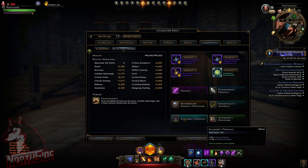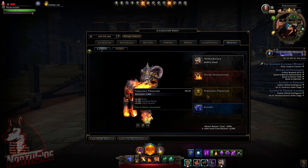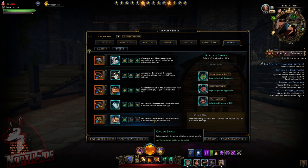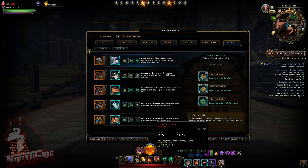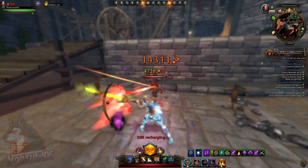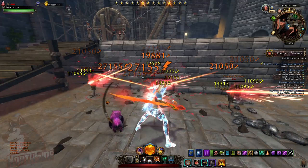For mounts I have Divine Intervention to push mobs away, and Roche's Predator with power and critical severity. I have four legendary necklaces — using Combater Maneuver, Assassin's Covenant, Very Real Guile, World Inspiration, and another World Inspiration. I use Combater Maneuver for the summon companion because I am not using a control power when doing single target attacks.